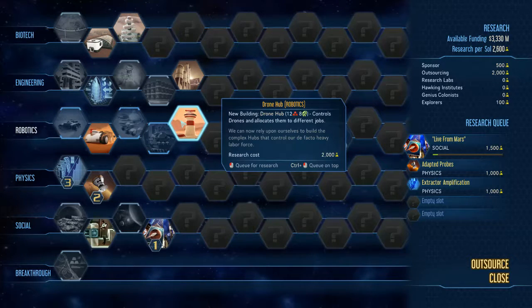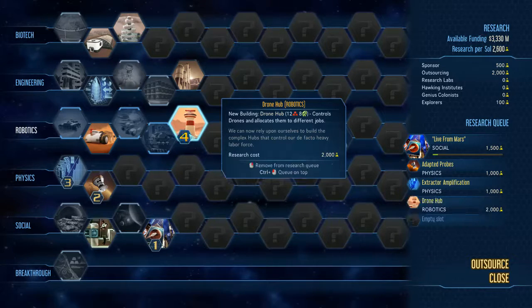We've got Drone Swamp — drone hubs — so we can actually build our own drone hubs when we get this. That would be nice. I'll add it to the list.